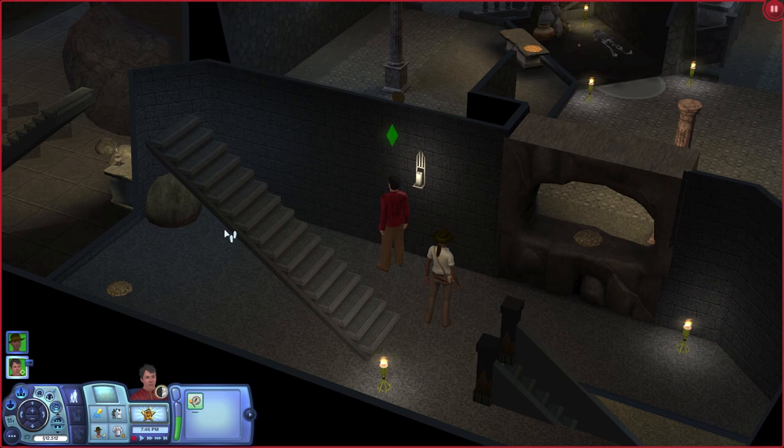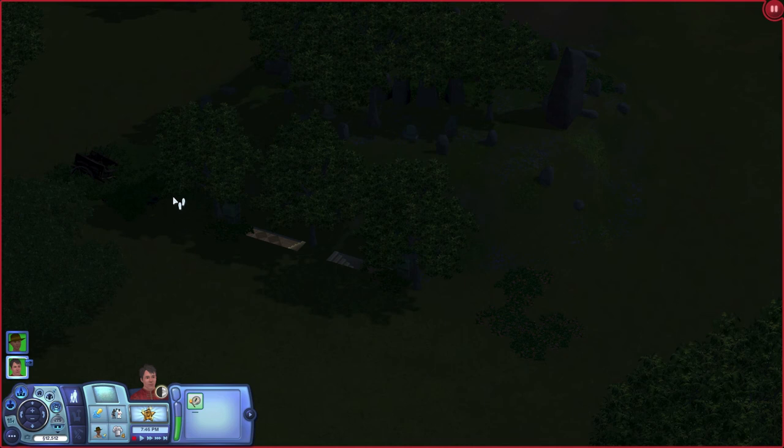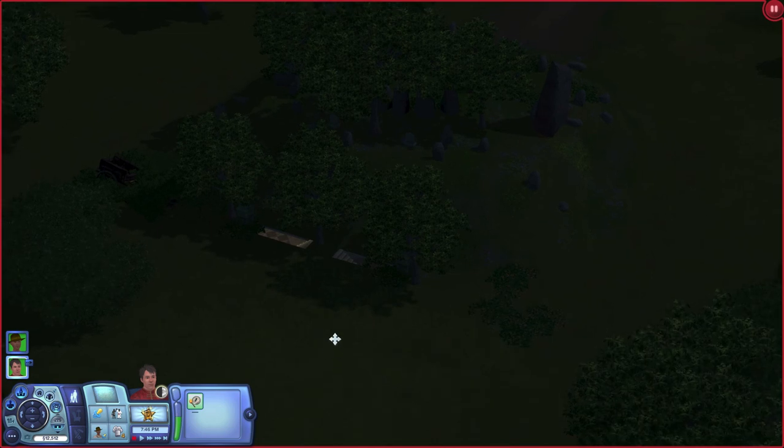Hello everyone, Britney here and welcome back to Part 49 of The Sims 3 World Adventures. I had to look at my notes to figure out what part we were even on. Last part we weren't getting very many opportunities for good adventures, so we went off on our own and found these caves behind a little cemetery. There are two different ones — one we got by stepping on a button, and one by boulder smashing a giant rock.